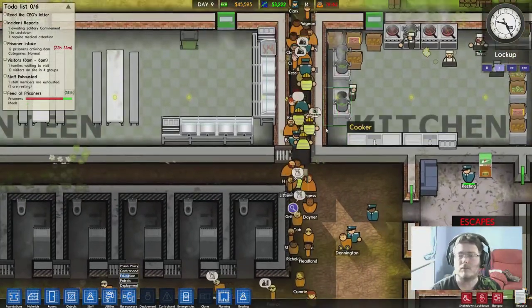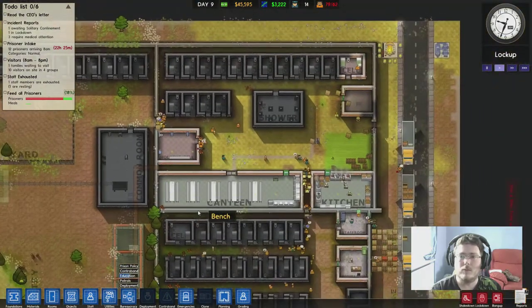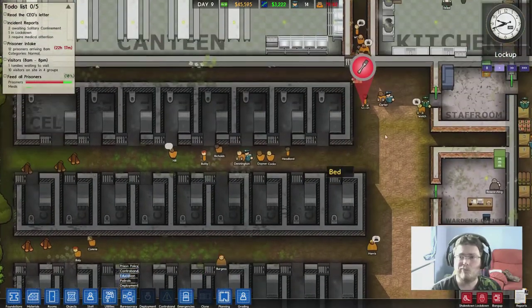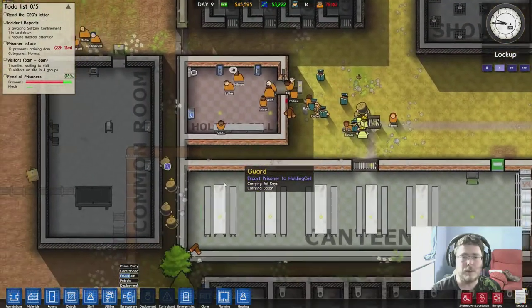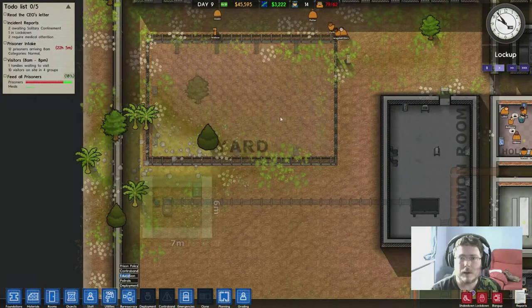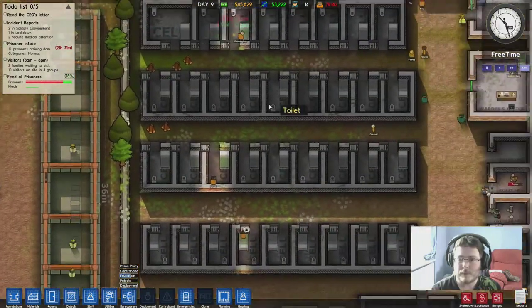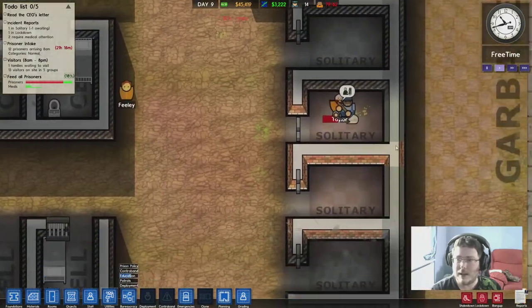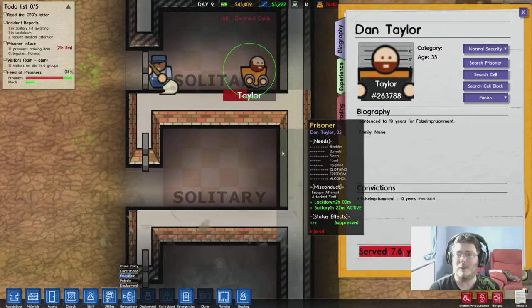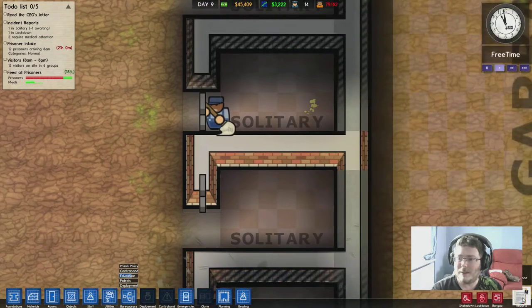Everyone head back to their cells - it's time for lockup. I wonder if they can't actually get to the canteen on time. Why don't we have many lights? Maybe the lights only become active when people are actually in the room. There's my yard. Are they letting this dude out? He's cleaning this dude's cell. You don't need to clean the solitary!